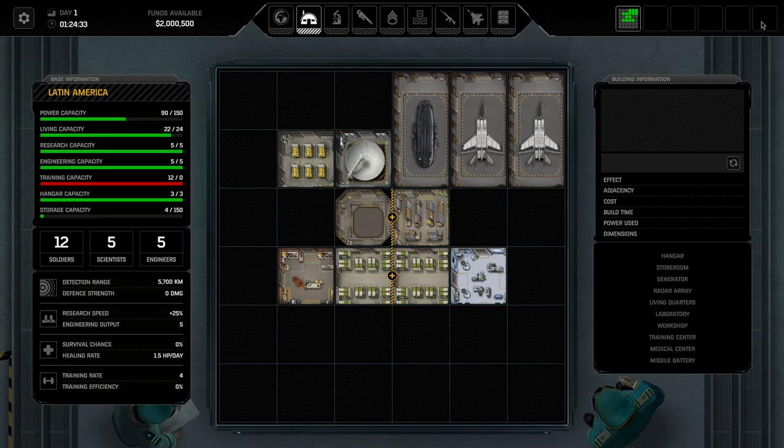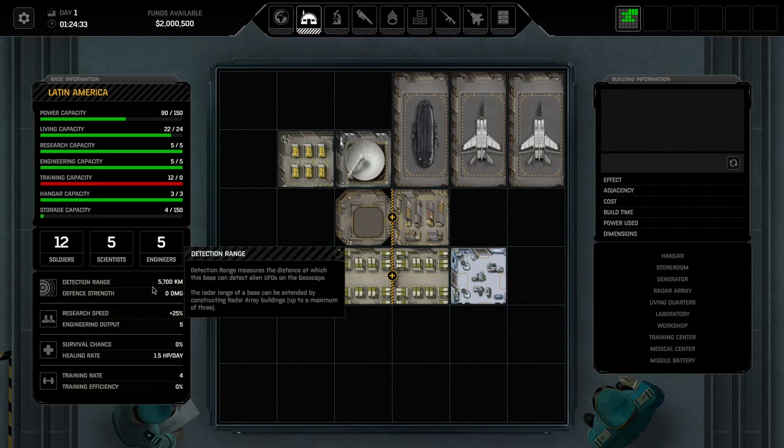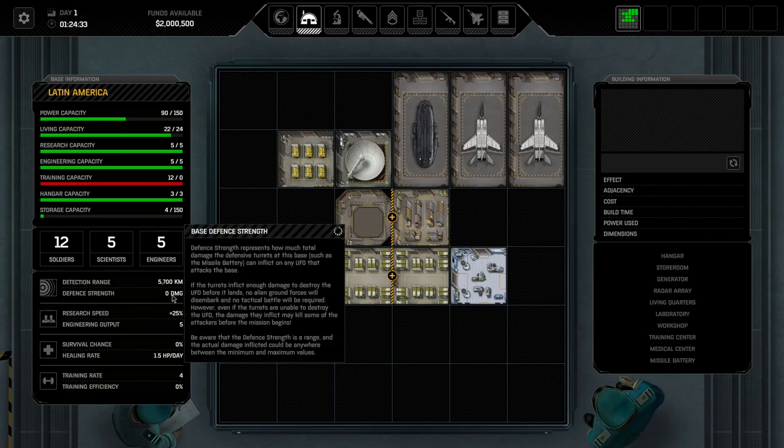Looking at base building, you can have up to six bases, though that's a pipe dream — three bases would already be stretching it. There is a summary of everything you need to know on the bottom left side of the base screen. Detection range indicates how far you can detect. Defense strength is your actual base defense. When the base is being attacked, the hit points of a UFO determine the value you need to overcome. UFOs at the beginning come with around 100–150 hit points; bombers at the end have 550 hit points. There will always be variance in damage, something like 100 to 250 points, so you want to upgrade defense structures as much as possible.